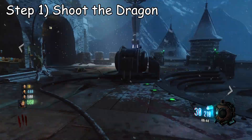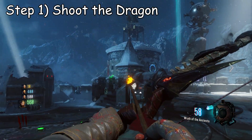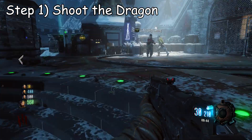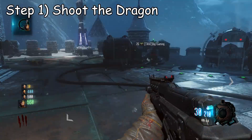What you want to do is go to where the death ray is after you've got your original bore, and you want to shoot the chicken-looking dragon thing on top of one of the towers. This is going to activate the easter egg to be able to upgrade your bore.